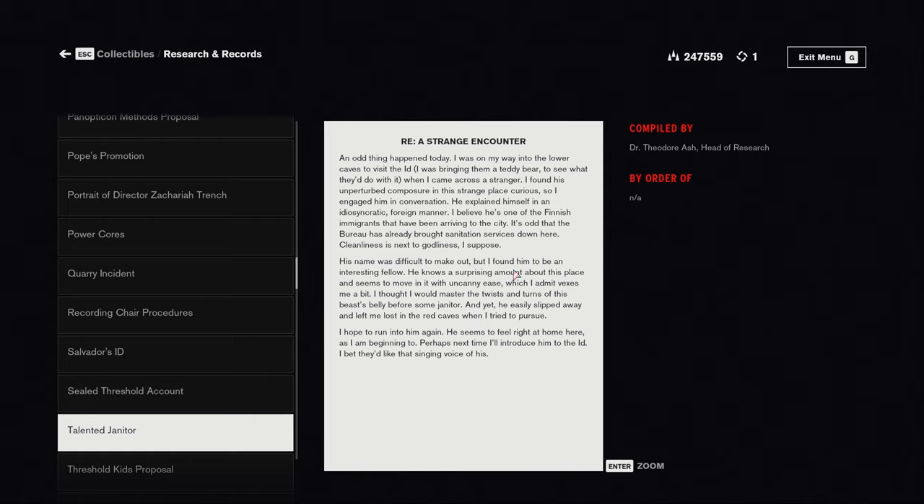Talented janitor. An odd thing happened today. I was on my way into the lower caves to visit the id, bringing them a teddy bear to see what they do with it, when I came across a stranger. His unperturbed composure in this strange place was curious, so I engaged him in conversation. He explained himself in an idiosyncratic foreign manner — I believe he's one of the Finnish immigrants arriving to the city. It's odd that the Bureau has already brought sanitation services down here. His name was difficult to make out, but he knows a surprising amount about this place and moves through it with uncanny ease. I thought I would master the twists and turns of this beast's belly before some janitor, and yet he easily slipped away and left me lost in the red caves. I hope to run into him again — I bet they'd like his singing voice.